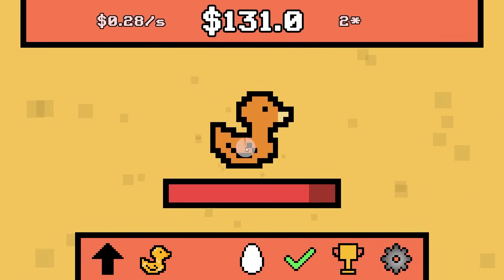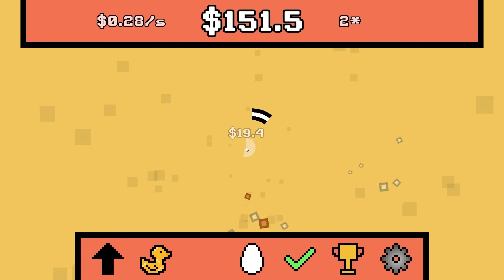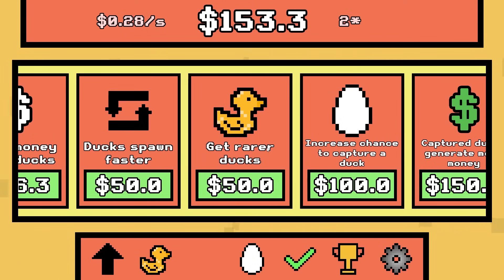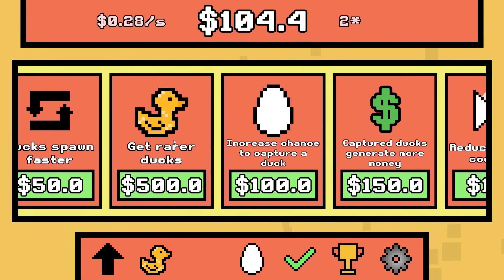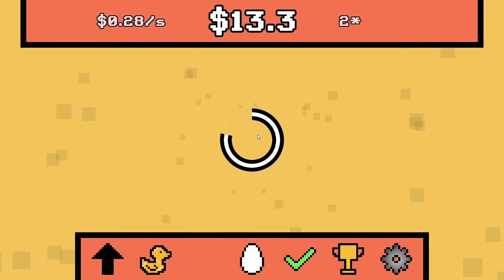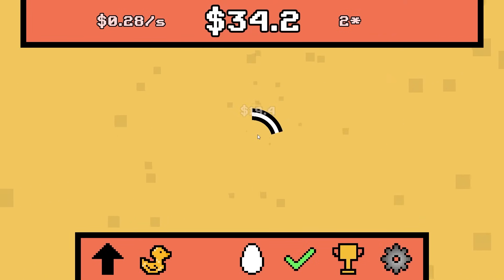We're not actually catching anything here. We're going to buy get rarer ducks because I'm tired of getting this crappy yellow duck, and then increase chance to capture a duck. So now I'm broke. Give me the red duck please — that's a desert duck. Capture it right now. There it is — not. Oh man, why is it so hard to just capture one of these ducks?